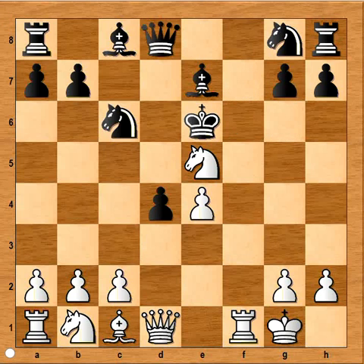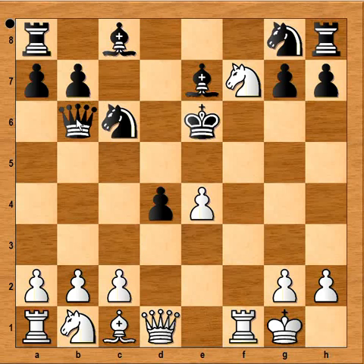Black played king to e6. Now knight to f7, forking queen and rook. Queen to b6. And it is white to move, and to give checkmate in one. Can you see it? It is queen to g4. Checkmate.